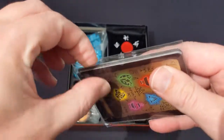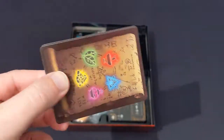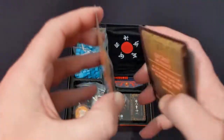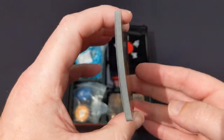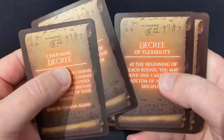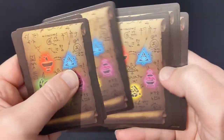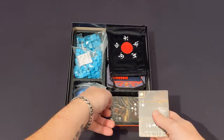These are the decree cards — they were stretch goals. They added about 2 or 3 cards per stretch goal, and they mix the game up a bit. You draw one of these at the beginning of the game and it just changes the rules slightly. They advise that whoever wins one game, the next game they then choose what the decree card is — a nice touch to spice up the replayability.